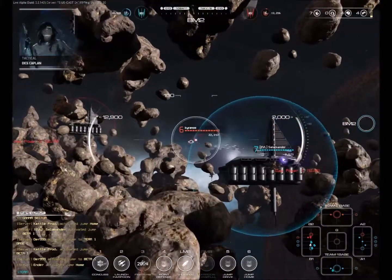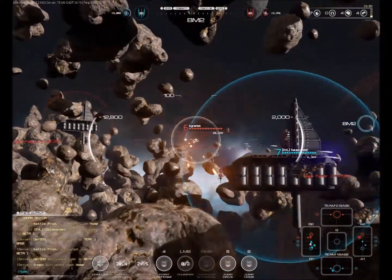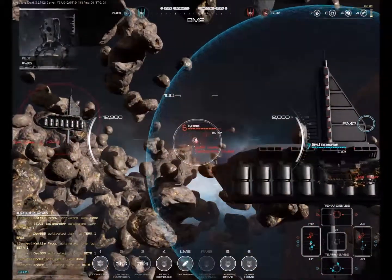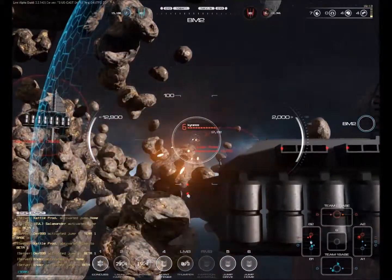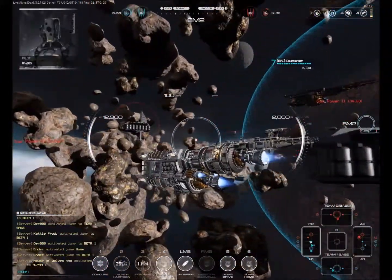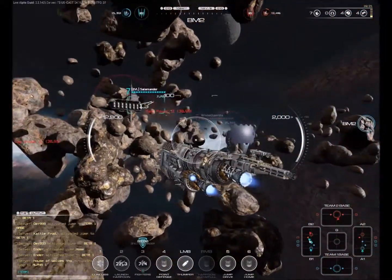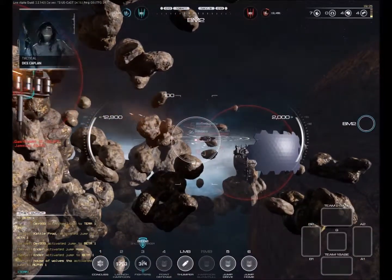I needed to somehow catch the enemy off guard and get literally right up in their face before they realize it. Look at this guy — he's like, screw it, I'm not sticking around. Can't blame him, though — it was a three-on-one. So, me and this Hunter now. There's the Hunter jumping forward — Evil Salamander. We got a destroyer — two-on-one. I like those odds.